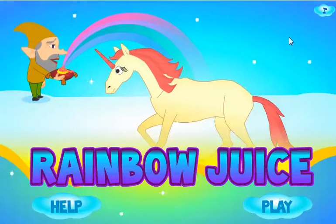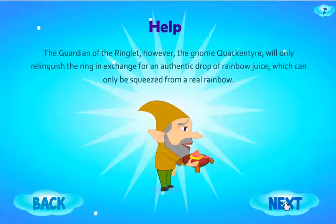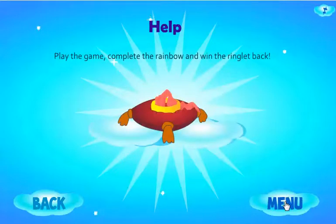The first thing I'm going to do is turn the music off. Then I'm going to go to where it says Help so you can learn the story. Here, Maxine, which is the name of a unicorn on the site, is on a mission to obtain the Great Ringlet of Hope, a magical ring which will adorn her horn and keep it safe forever. The guardian of the ringlet, however, the gnome Quackentire, will only relinquish the ring in exchange for an authentic drop of rainbow juice, which can only be squeezed from a real rainbow. Maxine can obtain a drop of rainbow juice by completing the Gauntlet of the Sky, a series of mental obstacles that will yield a color arc from the rainbow after each victory. Play the game, complete the rainbow, and win the ringlet back.